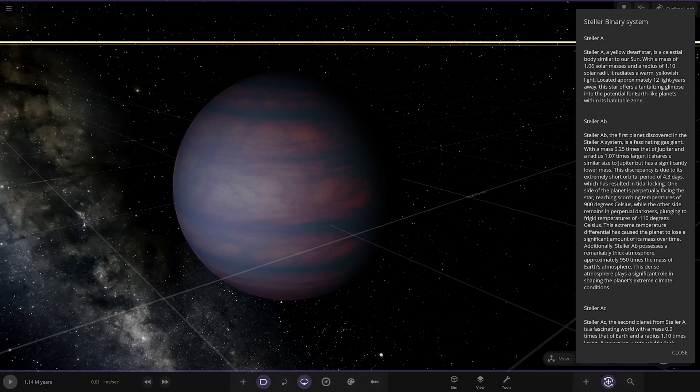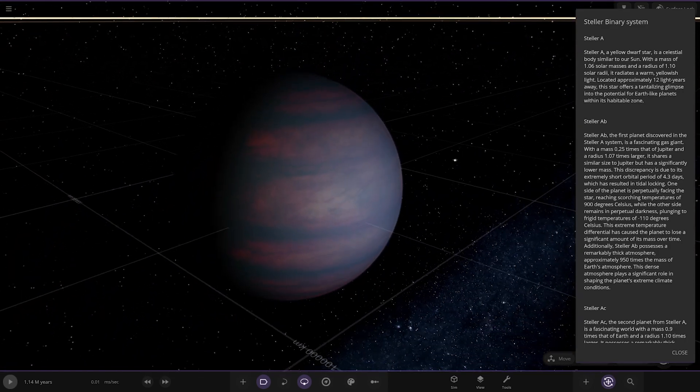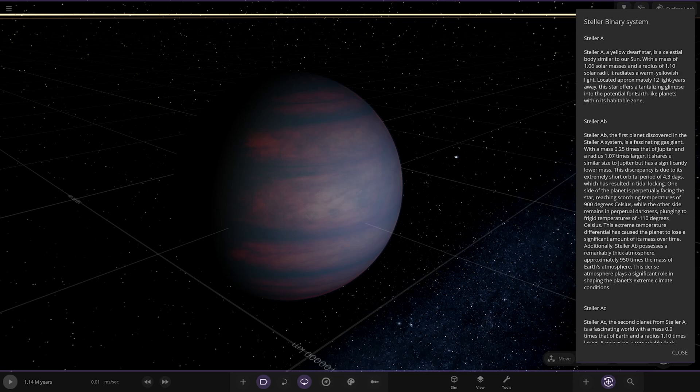Stellar AB — the first planet discovered in the Stellar A system. It is a fascinating gas giant with a mass of 0.25 times that of Jupiter and a radius of 1.07 times larger. It shares a similar size to Jupiter but has a significantly lower mass. It has an extremely short orbital period of 4.3 days which has resulted in tidal locking. One side of the planet is permanently facing the star, reaching scorching temperatures of 900 degrees Celsius, while the other side remains in perpetual darkness, plunging to minus 110 degrees Celsius. This extreme temperature difference has caused the planet to lose significant mass over time. Stellar AB also possesses a remarkably thick atmosphere, approximately 950 times the mass of Earth's atmosphere, which plays a significant role in shaping its extreme climate conditions.